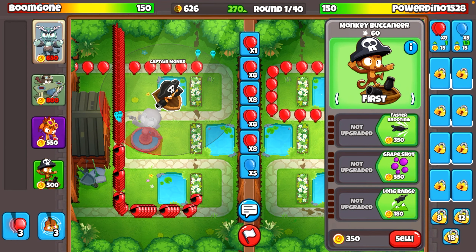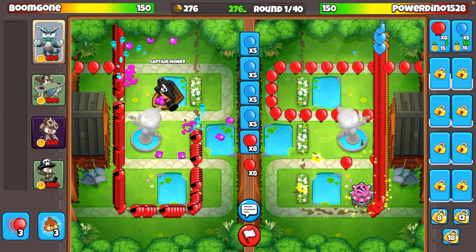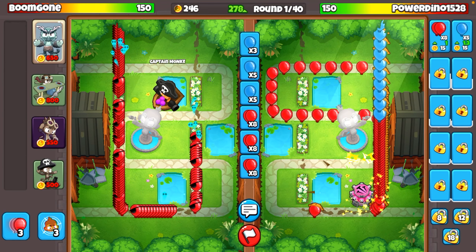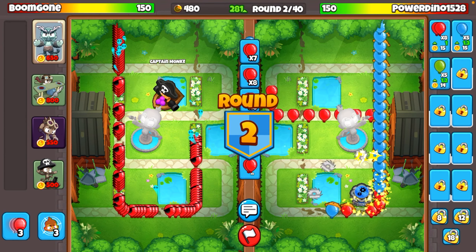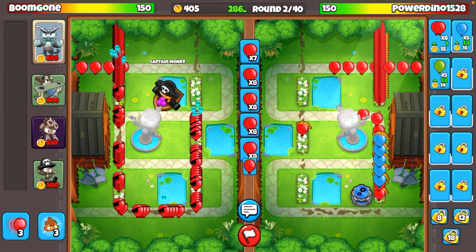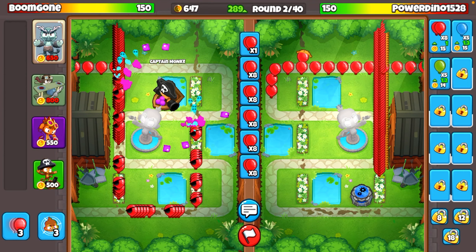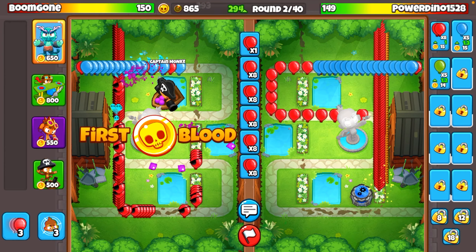I am going to be utilizing that, probably push some of the 5th tiers potentially, see how they go. Looks like we are actually going up against somebody who is also a Monkey Buccaneer Mastery. He has the Bloons, and he also sent us the Emote, so that's kind of cool.